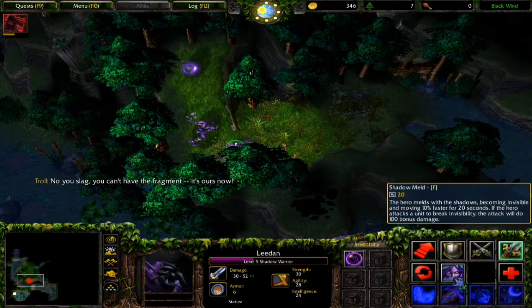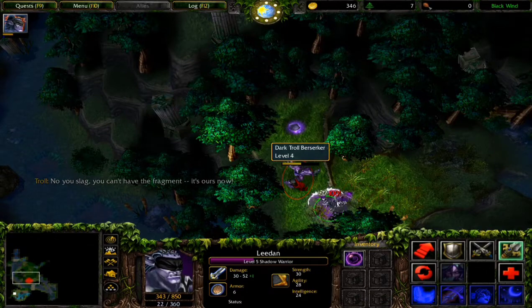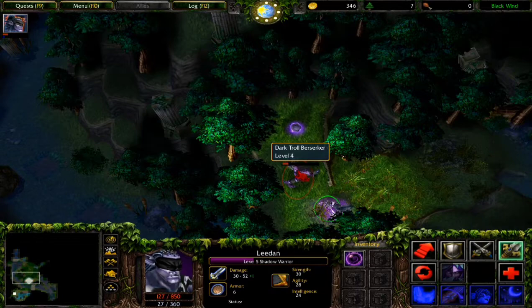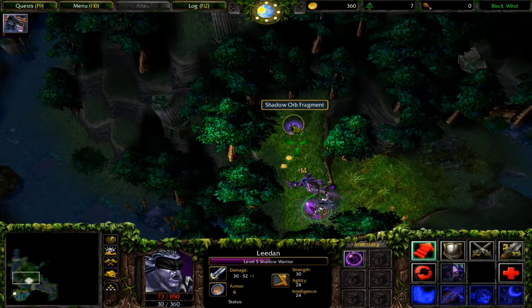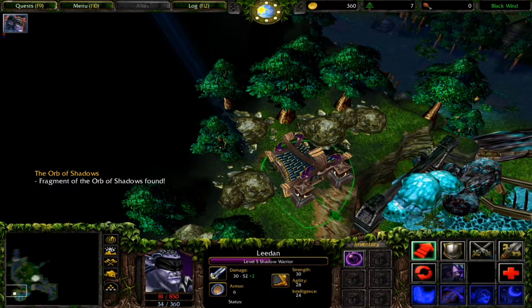Level four and he's just blasting out - let's do it. I need that shadow orb. We got it - shadow fragment of the orb of shadow found!